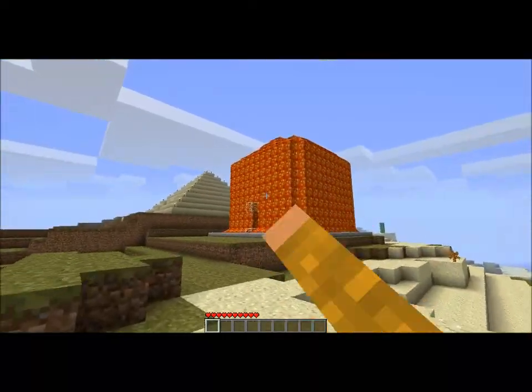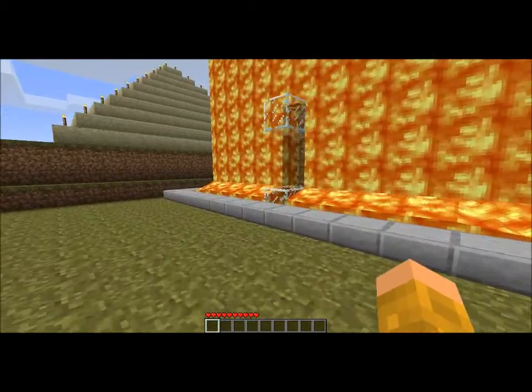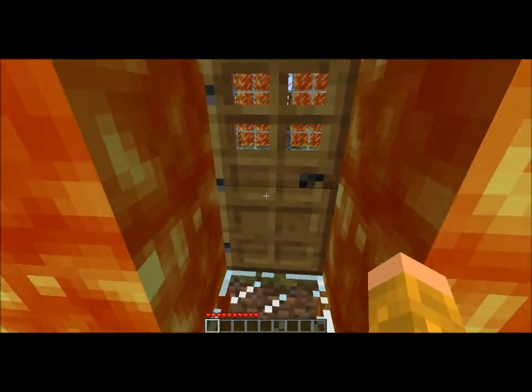This is a lava dome — you just put glass and then put lava on it, and there you go. I don't know why this door isn't catching on fire, but I guess just go with it.